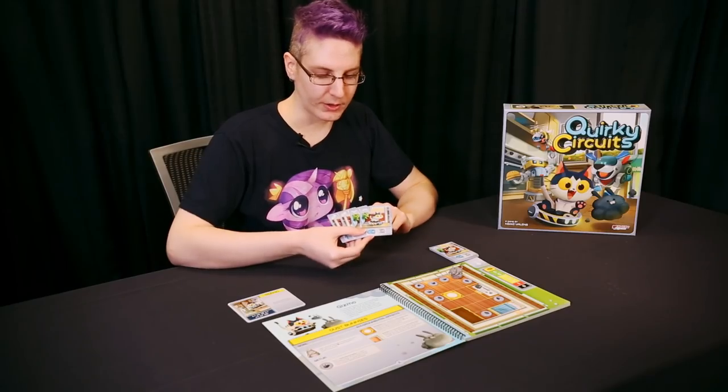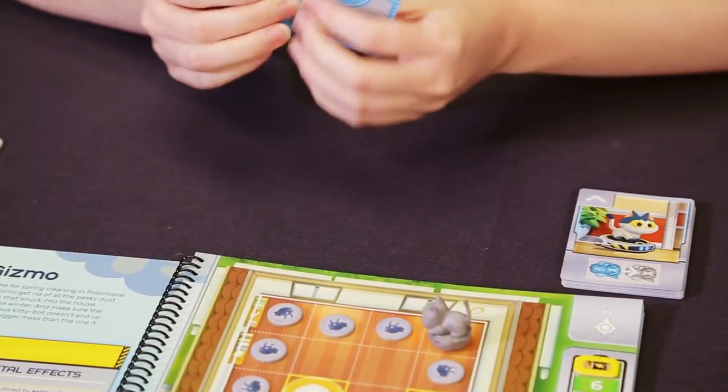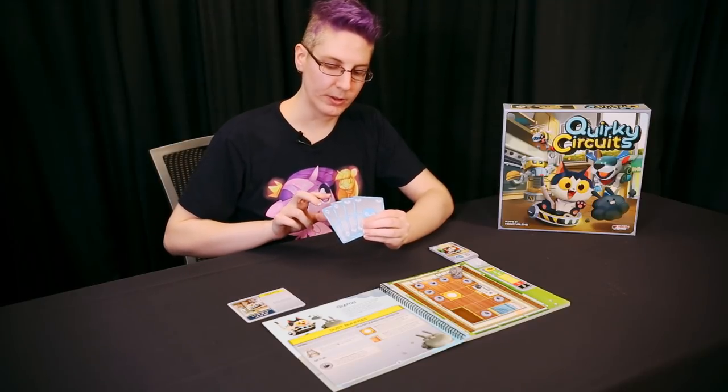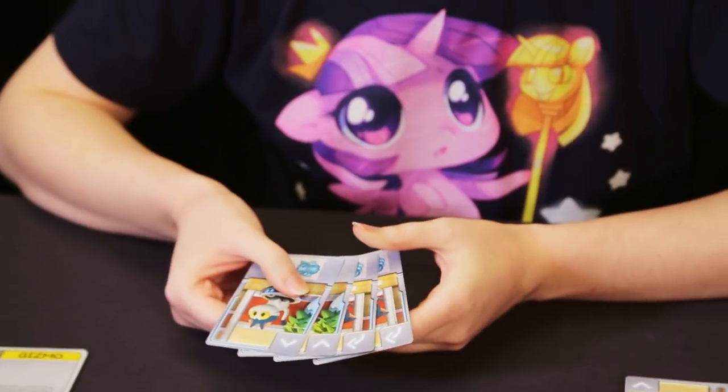Each player is dealt command cards that they get to use to control the robot, but there's going to be some problems. When you hold your hand, the other players can only see the back of those cards, and they can only see if it is a move or a turn, but not what kind of move or turn it is.